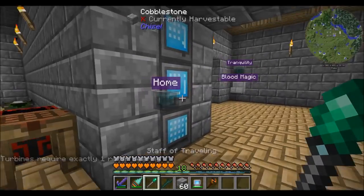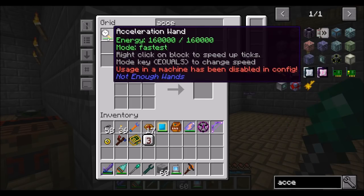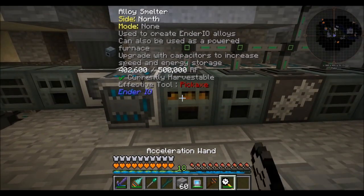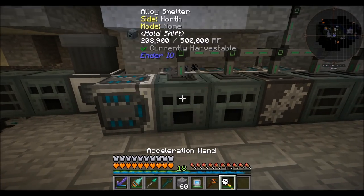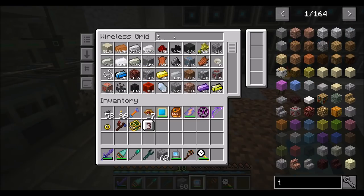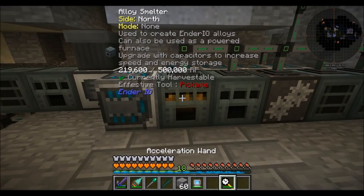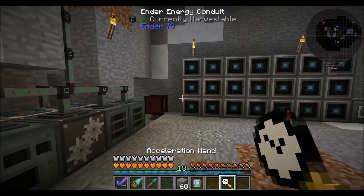Let's get our acceleration wand — that's going to help. Wand of Acceleration, fastest mode. Go, Alley Smeltery, go! This definitely makes things a little bit easier. Turbine housings are starting to be crafted here. Man, the autocrafting system can't even put the coal into the smelter fast enough. We're definitely going to have to figure out a way to smelt things a little bit quicker.